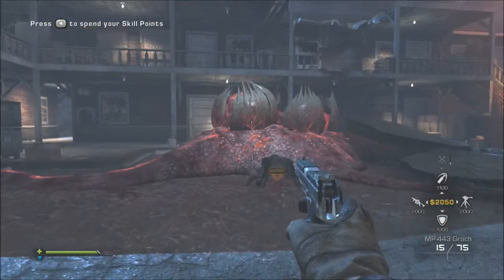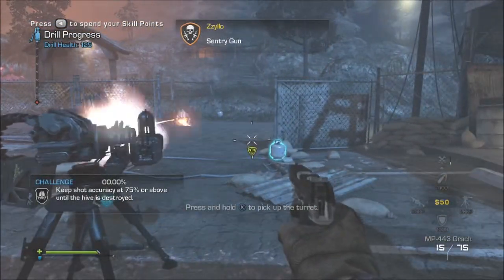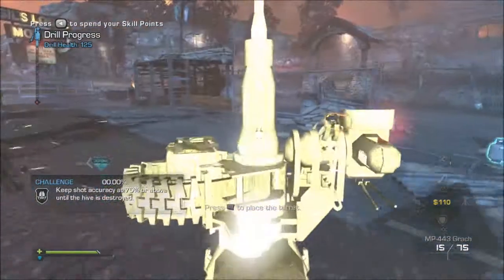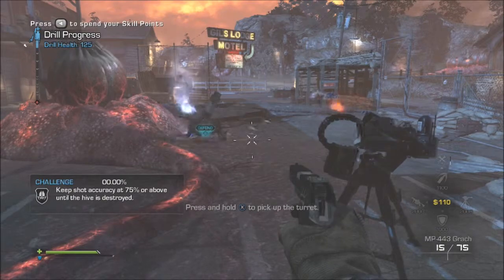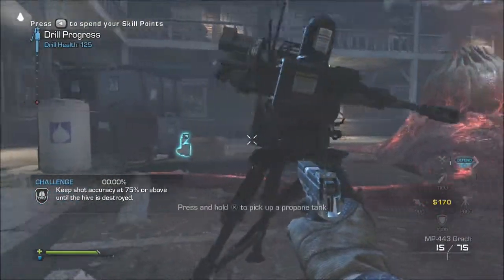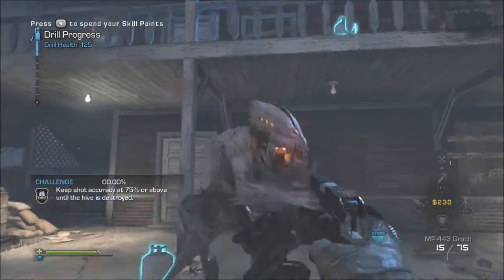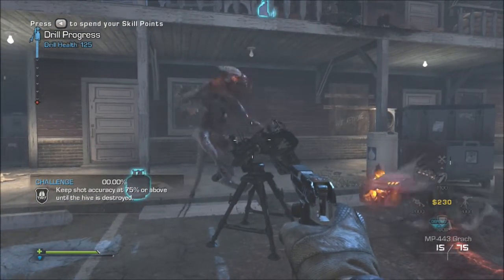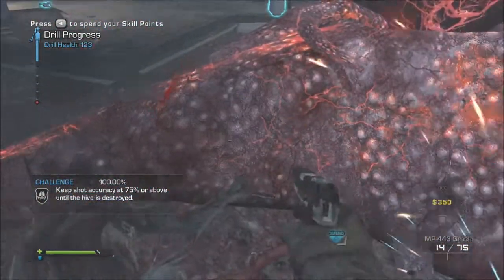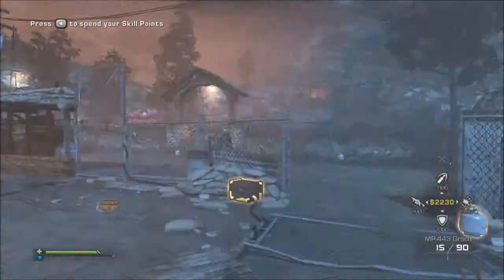We're in Stay Frosty. I'm activating the drill — cover me. Sentry online. We're in. We've got hostiles on the drill! I'm activating the drill, cover me!